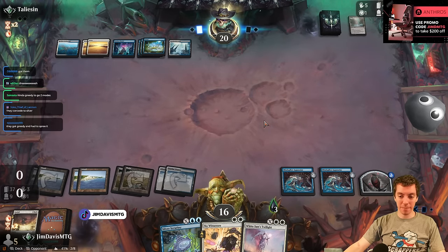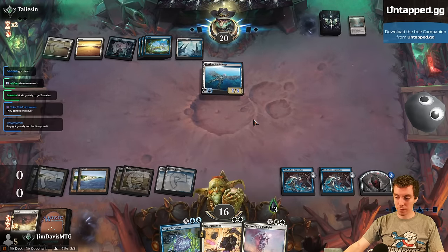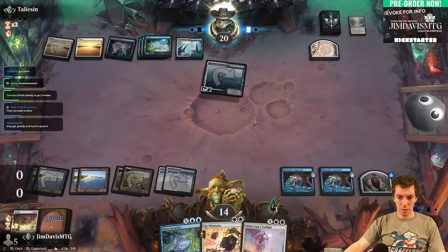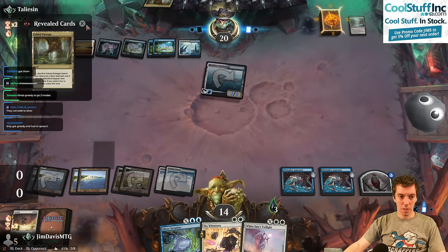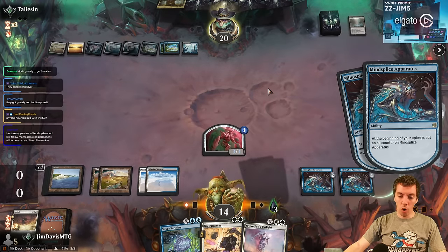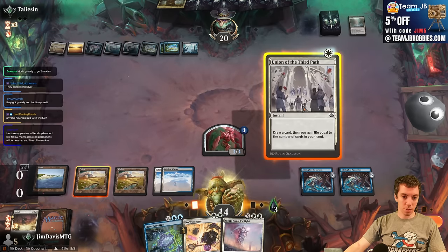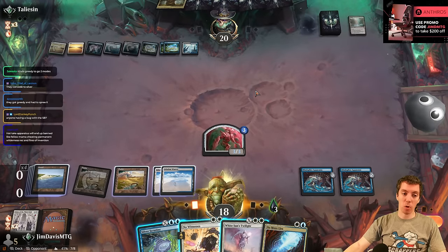Got greedy going for the spree — they bring in an Anchorage. Fine by me. Attack for two, make a Map, Map onto the Anchorage, find a Passage, flip the Anchorage, more oil counters. Union of the Third Path is basically one-mana draw a card, gain four. We want to resolve Scrutiny; we need a hard counter. We cast it first and draw No More Lies, which can push through Silver Scrutiny.